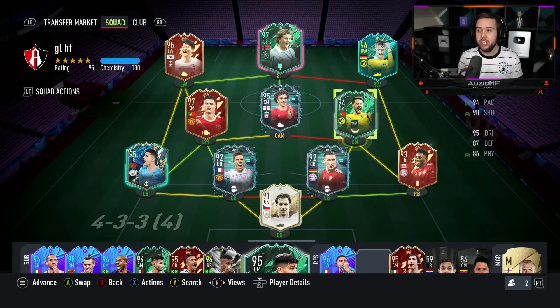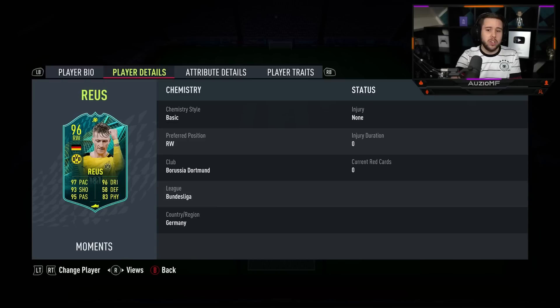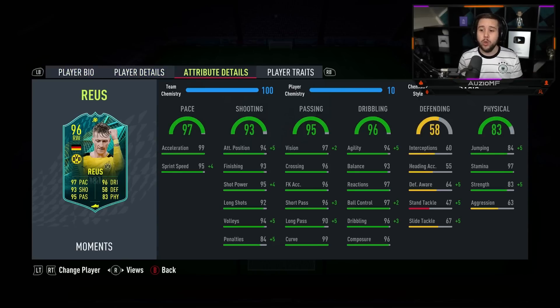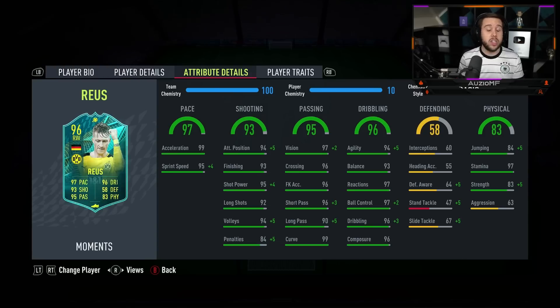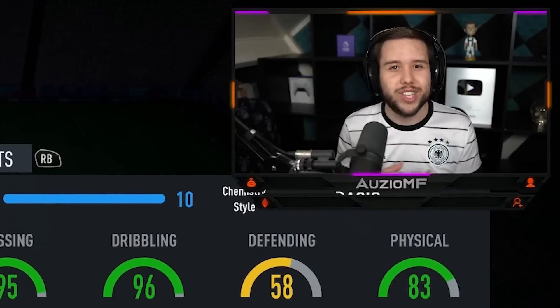Now when it comes down to positions, I am going to be playing Royce in three positions. I'll play him striker, I'll play him down the line, and I'll also play this card in a CAM position because the high-medium work rates and those passing stats look like he can play perfectly there. So let's get into the games and see how good Moments Royce is going to be.